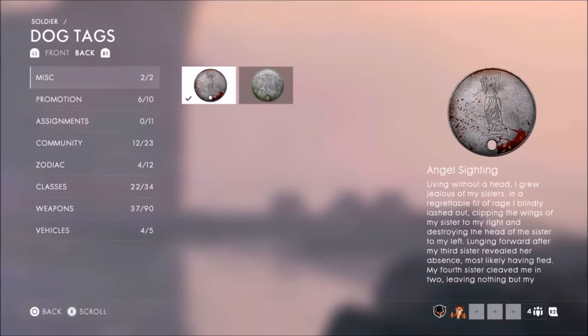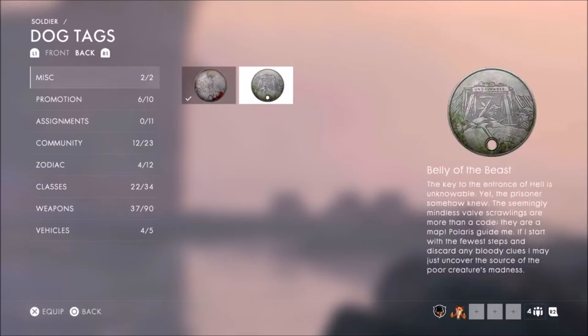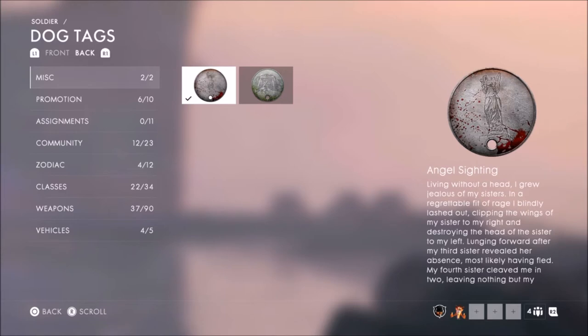Hey guys, it's Neil and Matt from Skullbusters. Today we're going to show you how to unlock some new easter egg dog tags. So basically the new update came out yesterday — the Battlefield update — and there's a brand new easter egg called the Master Hunter. We had to find out how to get more dog tags to unlock it. We didn't have a clue until the Battlefield Easter Egg Discord community told us what to do. You need these two dog tags and the Almond dog tag, which we'll unlock.